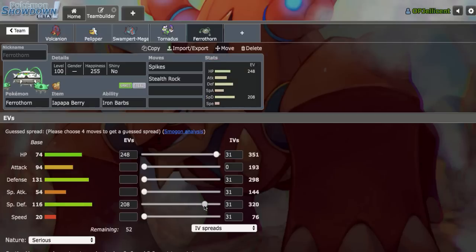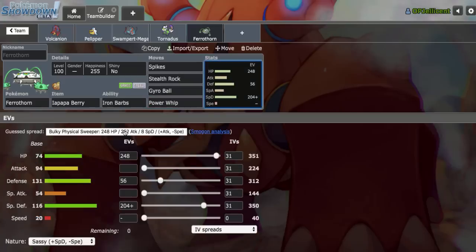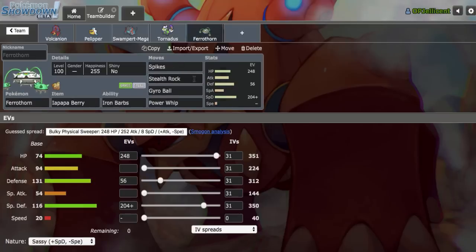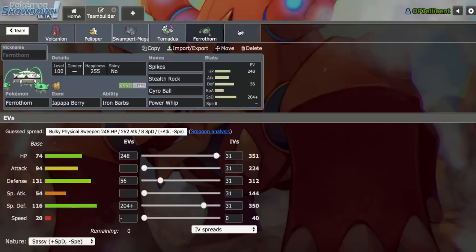So for Ferrothorn's EVs - I believe in order to guarantee living the ICSM, I would need 56 HP EVs, so I'll go 204 HP and 56 Defense. We'll run Dual STAB coverage, zero EVs in Speed for the Gyro Ball, then Power Whip of course. I like the rain core already. We have our hazard game done: Defog Tornadus-T plus Rocks and Spikes Ferrothorn. I think Sub Swampert plus hazard stacking is going to be a very big part of this team.